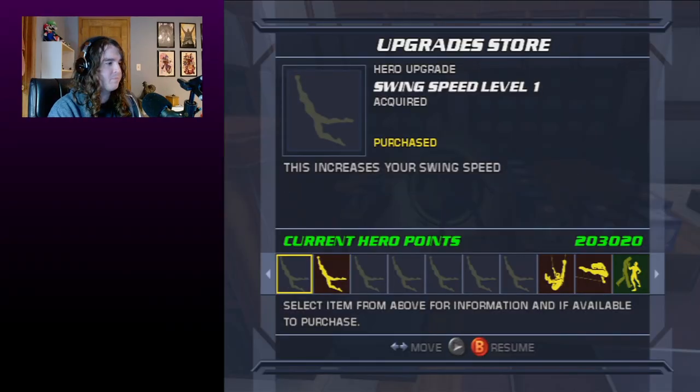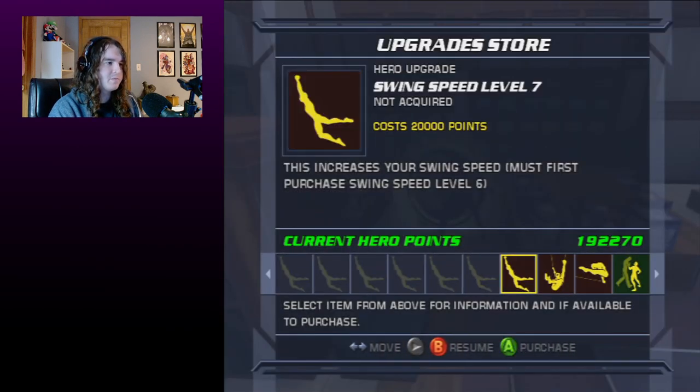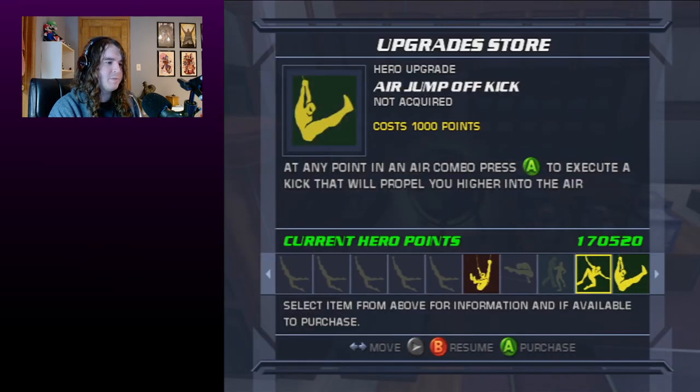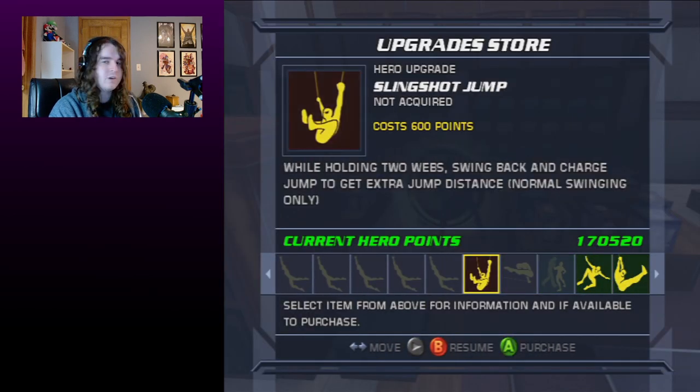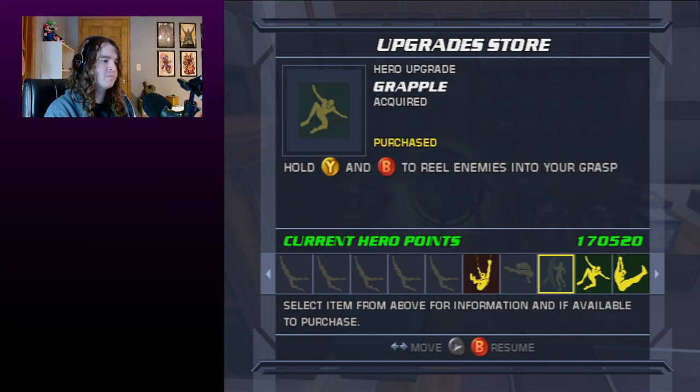Before doing that, feel free to buy all the swing speed upgrades up to 7, web zip, and pretty much anything else. I personally don't buy slingshot jump — on normal swing, sometimes you accidentally do a double swing and it launches you backwards, which usually isn't the way you want to go. So I usually avoid buying slingshot jump, but that's up to you.